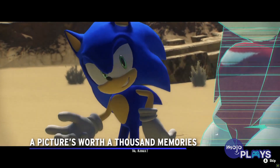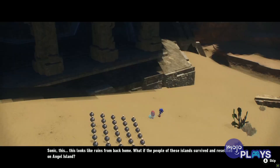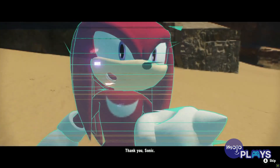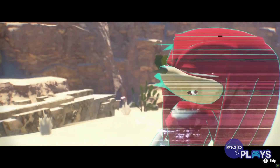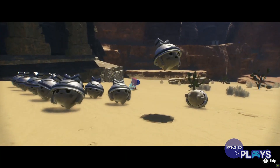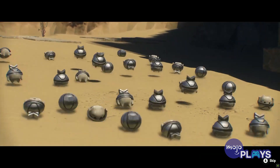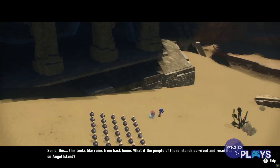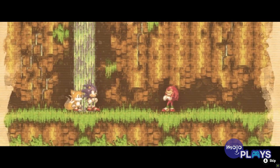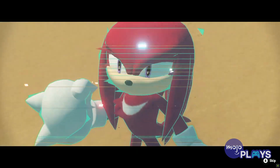A Picture's Worth a Thousand Memories. The only way you'd miss these is if you're not paying attention to the main story. There are a few moments in Sonic Frontiers' cutscenes where characters will reference past events or get flashbacks. During these moments, Frontiers will display the memory in question, referencing games like Sonic Lost World and going as far back as Sonic 3 and Knuckles. As brief as they are, it's neat seeing a new Sonic game integrate older games into its continuity and lore.